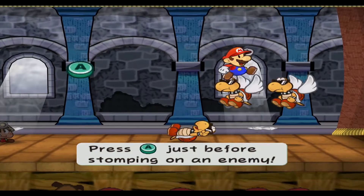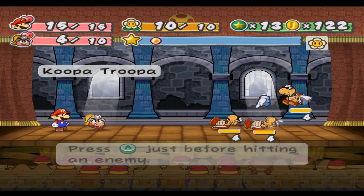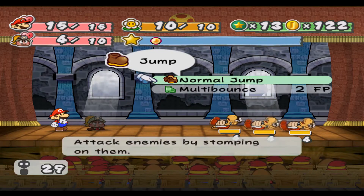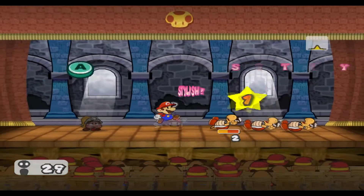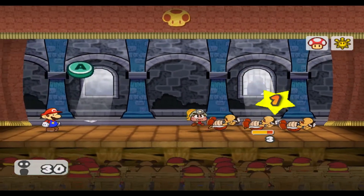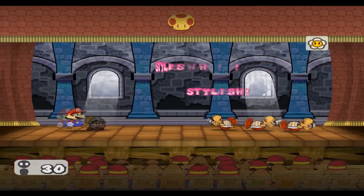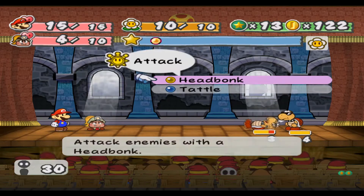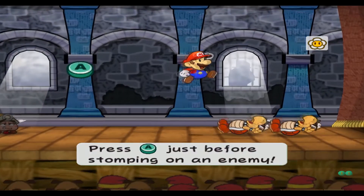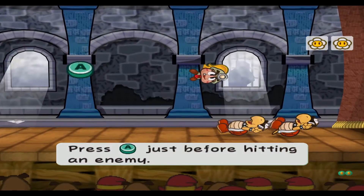With regular Koopa Troopas, you want to take out the flying one before anything because they're pretty much vulnerable to all attacks once you take them out - they can't really do anything while on their back, which is nice. The thing with these flying Koopa Troopers is Koops can't really do much to them because he only hits ground-type enemies, so until they're knocked down to the ground they're pretty much invulnerable to all his attacks.